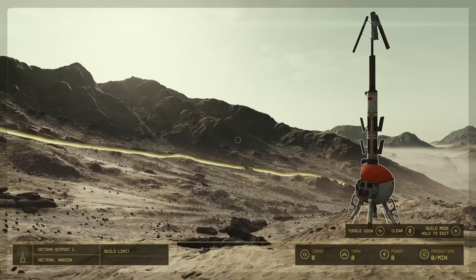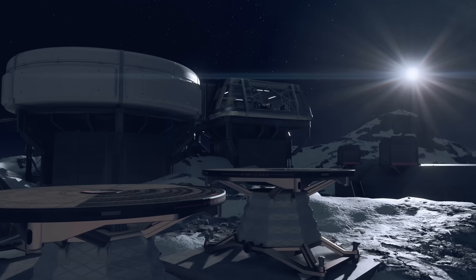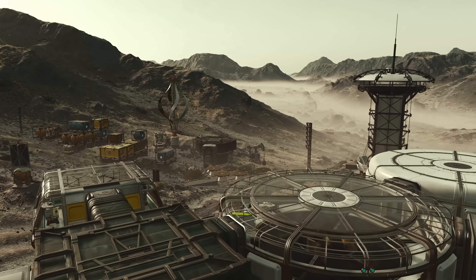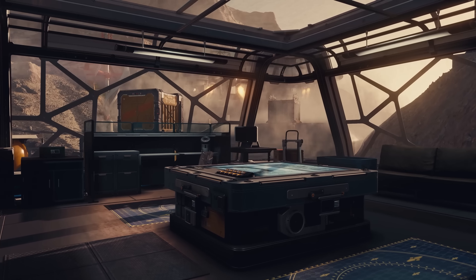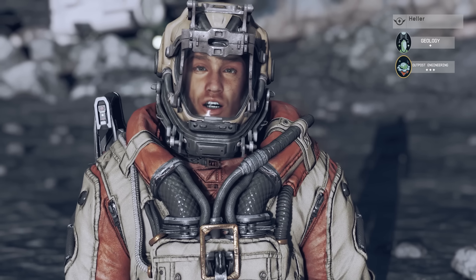In earlier gameplay footage it did show that the planet was 100% surveyed before they started building an outpost — this could be a key factor but is still yet to be determined. The main function of the beacon is to allow you to build your structures, name your outpost, and manage your crew. That's right — you can assign crew members to your outpost to help with its efficiencies, but I'll be touching on that a bit later.